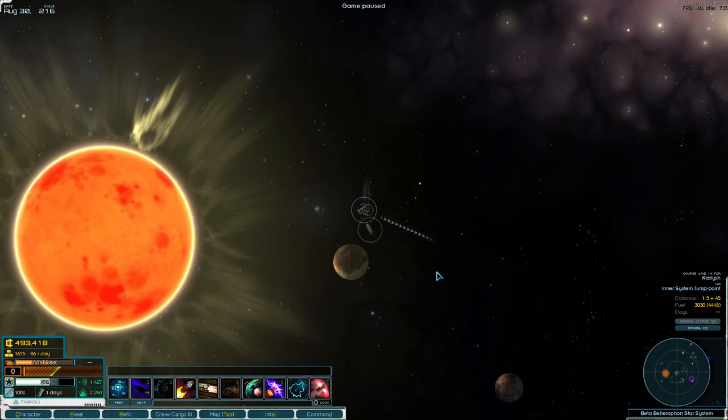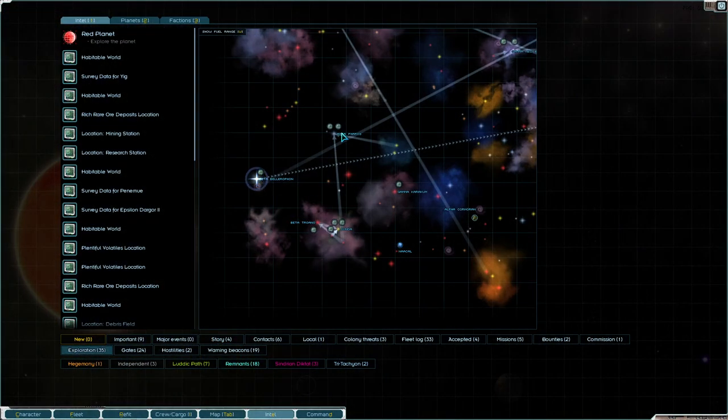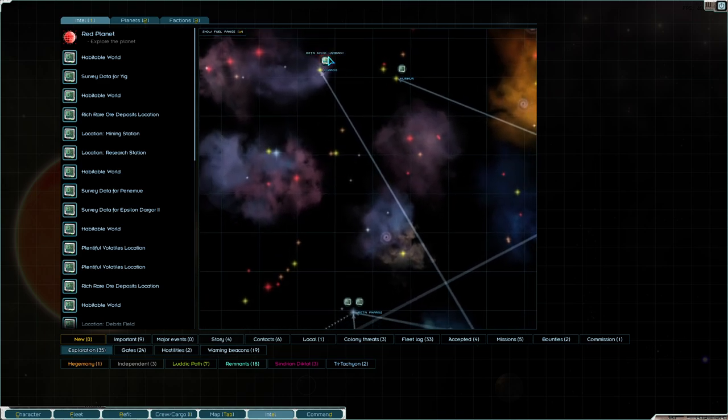Hey everybody, Asher here, back with more Star Sector. You may ask yourself why I'm still near the Cryo Sleeper. The answer is that although I do have to go all the way across the world, I did look at some of the exploration notes I had here and it looks like there's some good stuff available over at this blue giant. So I'm actually going to pop over here real quick — I'm already on the western side of the system. I'm not going to bother going all the way up here. It looks like that research station is permanent, it's going to be there.